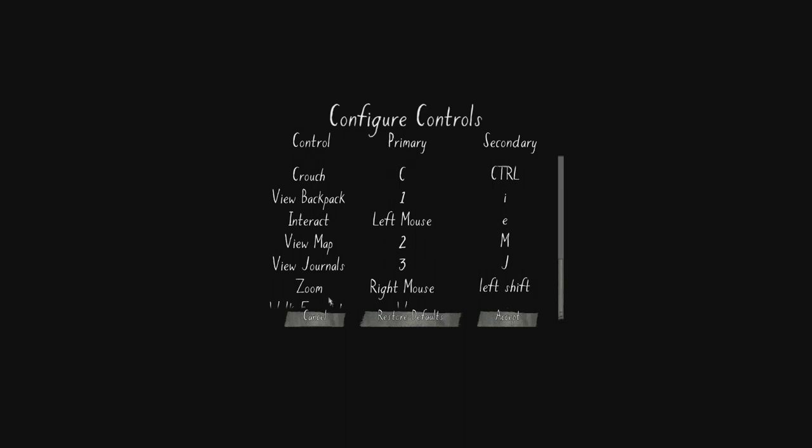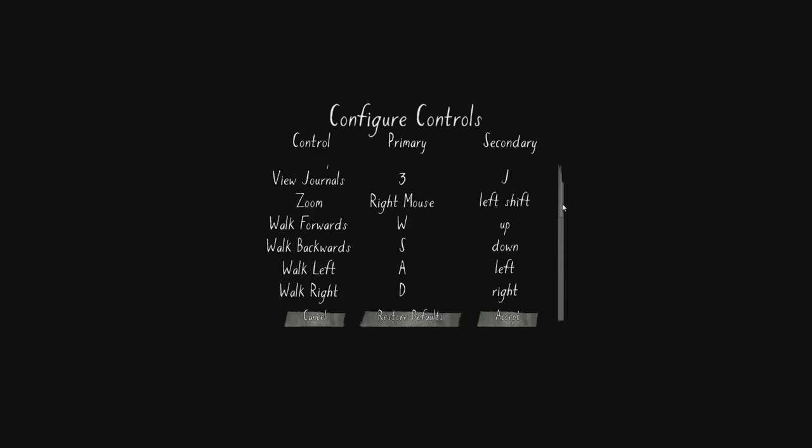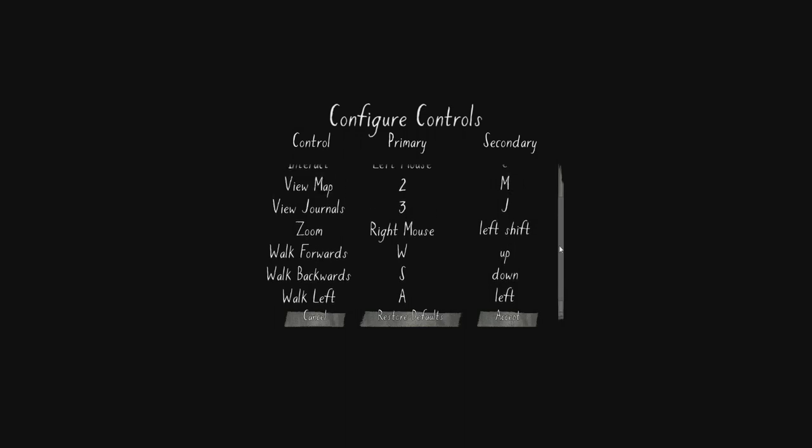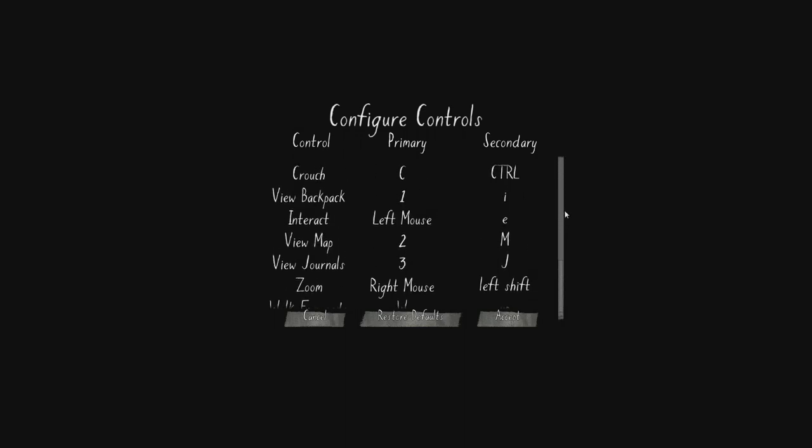We can use a controller but I'm going to use the keyboard. C is to crouch, view backpack is 1, view map is 2, journals is 3 — so 1, 2 and 3 are your option keys. Zoom with the right mouse button, and W, S, A and D to move. As you can see, very minimal controls.